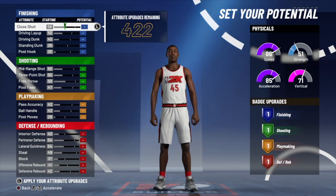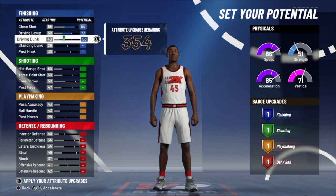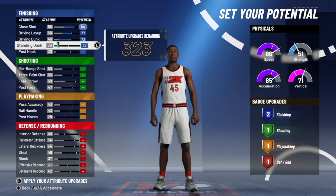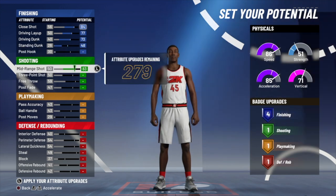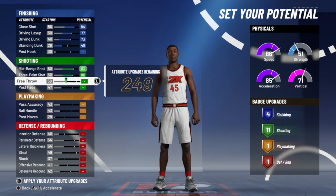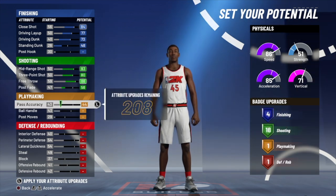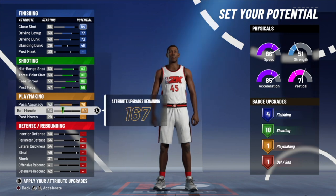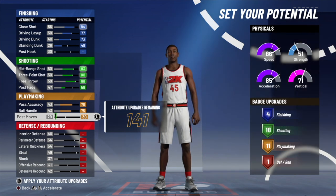Set your potential. You're going to max out your close shot, max out your drive and layup, and max out your drive and dunk. Upgrade your standing dunk until you have four finishing badges. For shooting, max your mid-range, max your three-point shot, max out your free throw, and upgrade your post fade until you have 18 shooting badges. For playmaking, max your pass accuracy, max your ball handling, and upgrade your post moves until you have 11 playmaking badges. Now you have 141 attribute upgrades remaining.